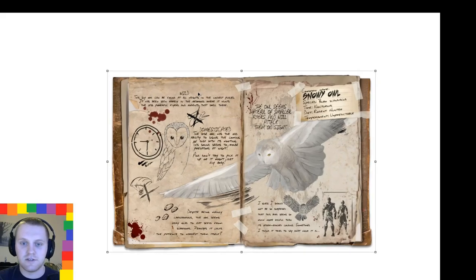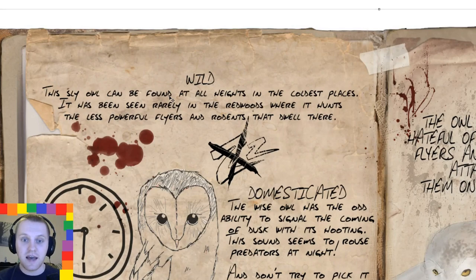Let's zoom in on this bit here. This sly owl can be found at all heights in the coldest places. Obviously you want the snowy owl found in the snow biome, and that's getting an expansion soon, so that's pretty much why I put that in there — I thought it'd be cool if that came with a new creature. Obviously this isn't going to go into the actual game, but you've got to use your imagination. It has also been seen rarely in the redwoods, where it hunts the less powerful flyers and rodents that dwell there.